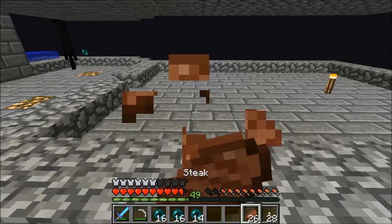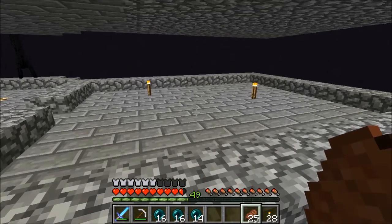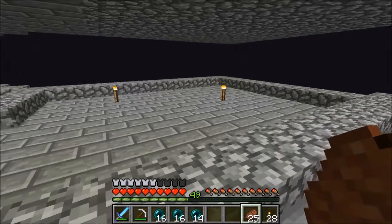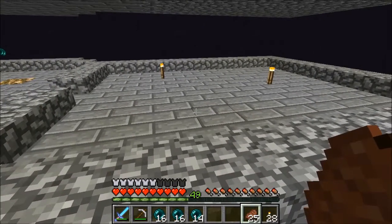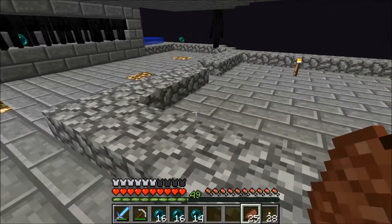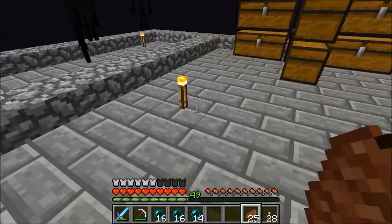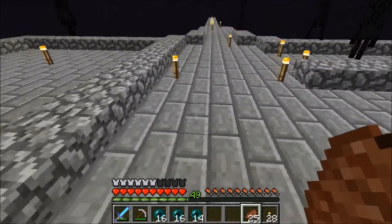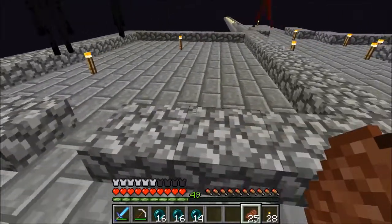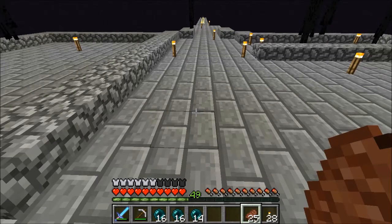Next up is the enchanting room. I'm going to be using the tutorial by Azumavoid — not his one-click enchanting design, but one by a guy on his server. You come in, hit a button, and that's how many bookshelves show up, giving you a little more control over what kind of enchant you want to attempt. Once that's done I'll bring you back, we'll check it works, and then figure out what to do next.